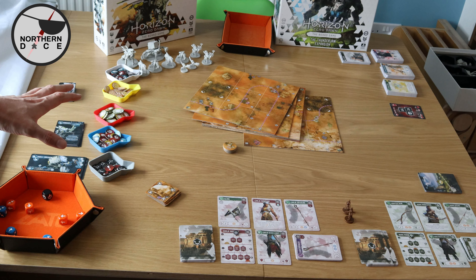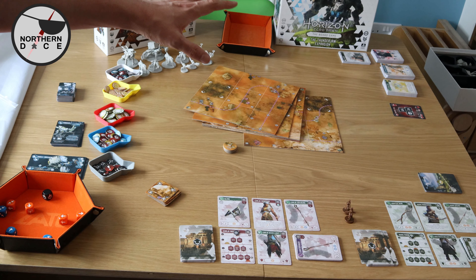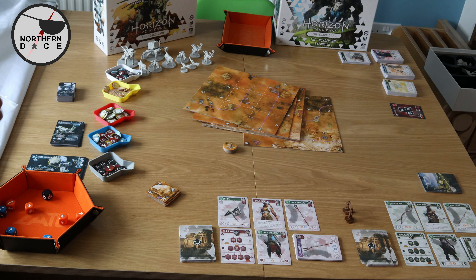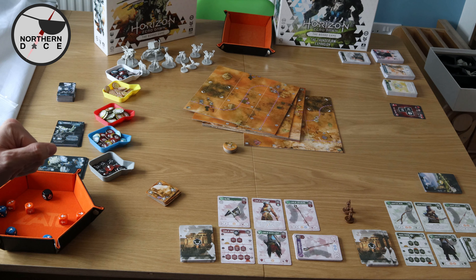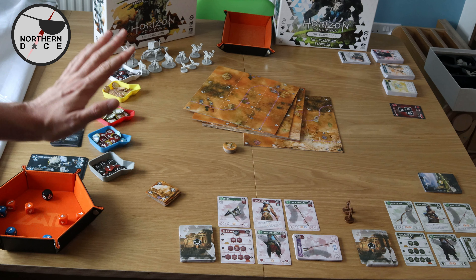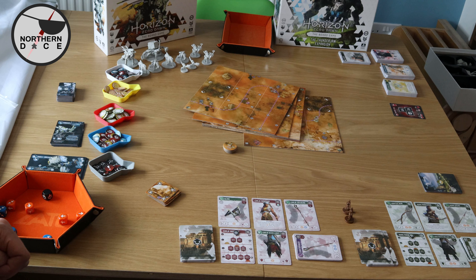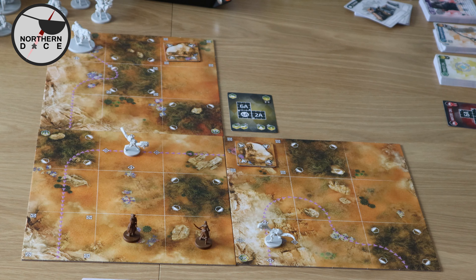We've got the enemy behaviour cards and the enemy stats and factors including tear parts. On top of that we've also got the scrap cards and the stamina cards ready for players. This is not a how-to-play — this is simply a brief overview of what you do in a play. If you are looking for a how-to-play or a playthrough I have got a playthrough video linked in the description.